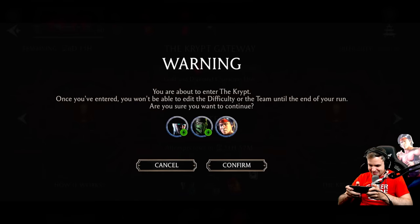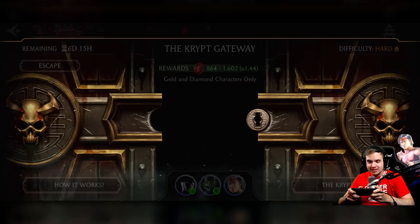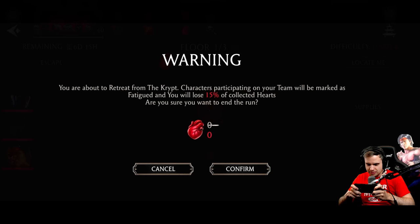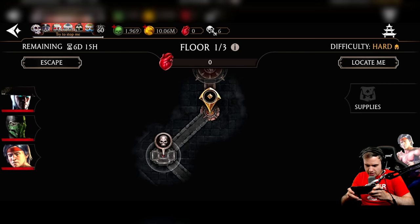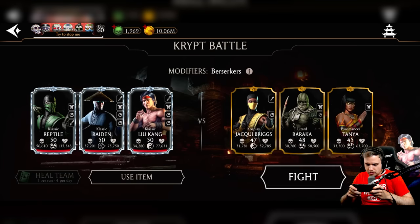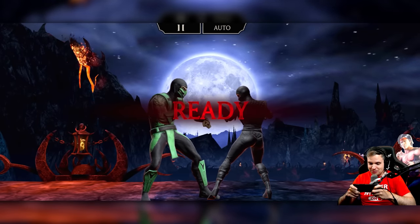Let's enter — I'm excited. Once you've entered, you won't be able to edit the difficulty or the team. We're inside. Oh, fascinating. Let's keep going. We can escape if needed. If I click escape, you lose 15%. When they said a fraction I thought you'd keep around 15%, but we only lose 15%, so it's not too bad. Let's get moving. There's a boss. Let's do our first fight. This team doesn't look too bad — I think we should be able to punish them pretty easily. Berserkers. Oh, this is fun. I can't believe I'm excited about a new mode in MK Mobile.